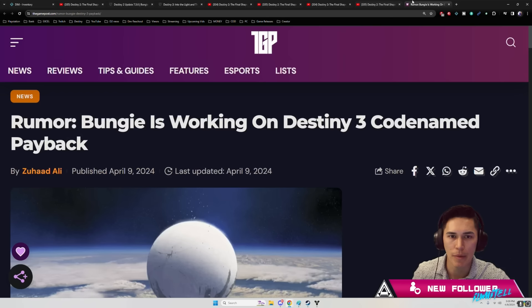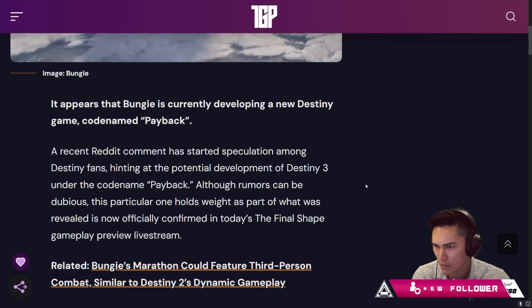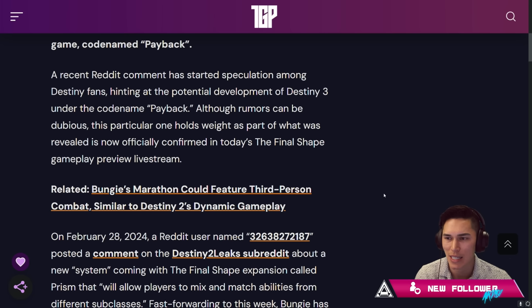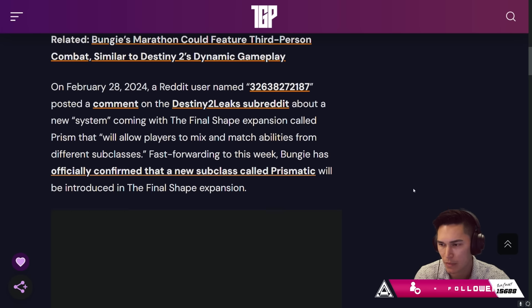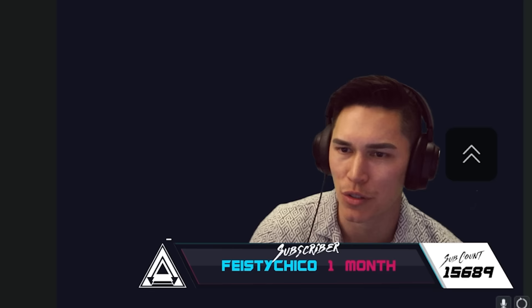Now, jumping to another article just shared: 'Rumor — Bungie is working on Destiny 3, codename Payback.' It appears that Bungie is currently developing a new Destiny game codename Payback. A Reddit user posted a comment on the Destiny 2 leaked subreddit about a new system called Prism that will allow players to mix and match abilities from different subclasses. Bungie has officially confirmed Prismatic in the Final Shape, so the guy not only nailed the leak, but nailed the name structure.